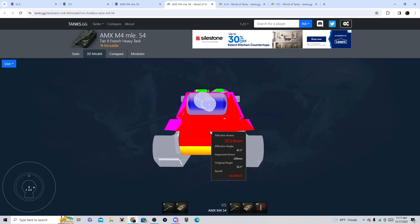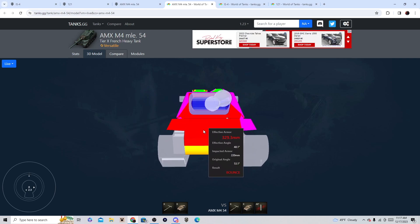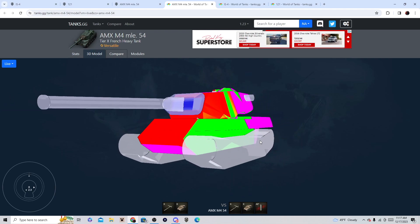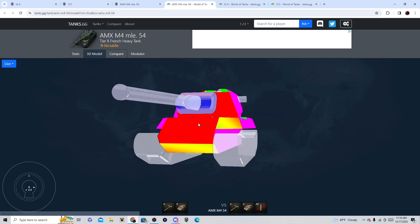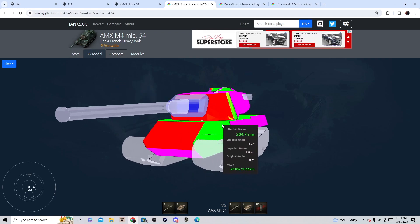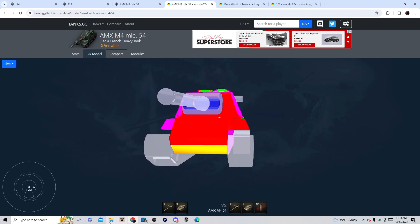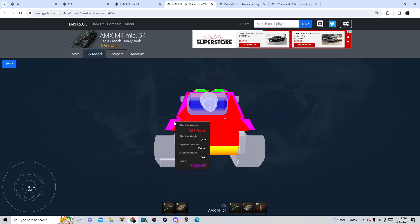Since this is tanks.gg, these are PC stats, so I'm going to be correcting some of the stuff. For console, it's 220 millimeters up here, 100 millimeters on the upper section, and 120 millimeters on the lower section. On PC this part is 150, but ours is 100. The main front plate is 220 on both versions. The turret armor is fine, and the upper plate is also fine, but remember the front is stronger at 240.